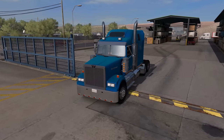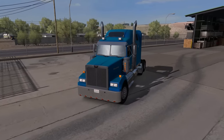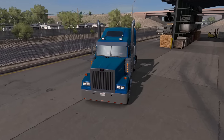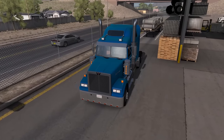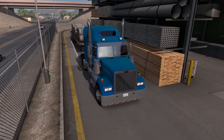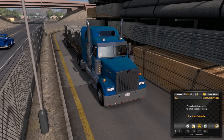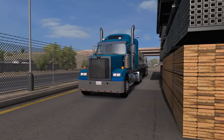We've also got the 18-speed transmission. We're backing into our stall using the outside view for this section, mainly because the mirrors on this modded truck don't work correctly — and that's okay, it's a modded truck. Nice and slow, and we should be able to grab that just like that. Awesome — trailer attached, and we're ready to rock and roll.